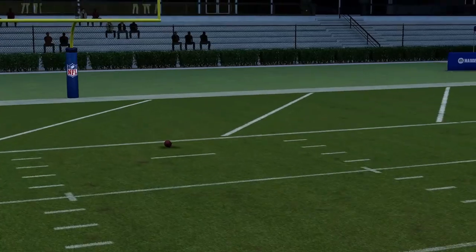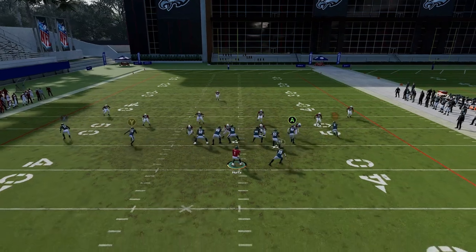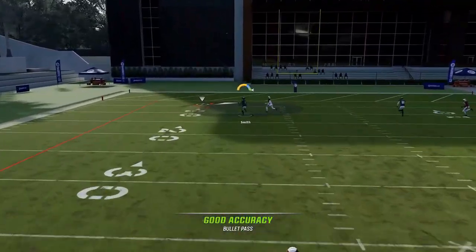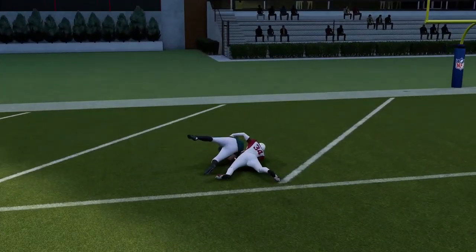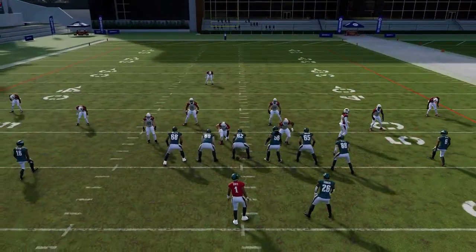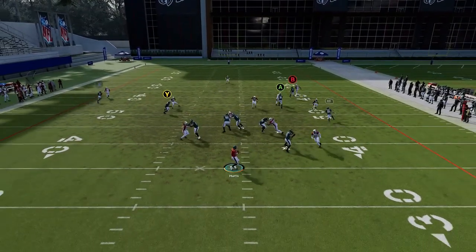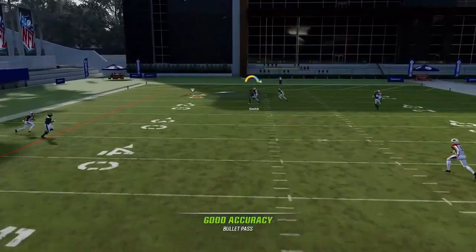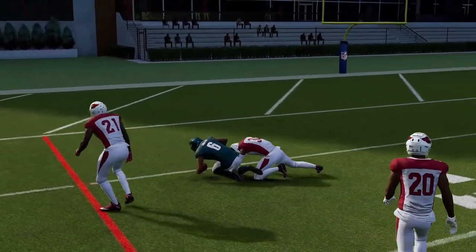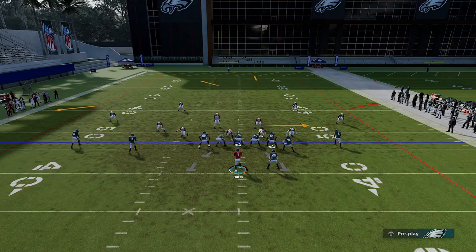Against Cover 3, same play — just streak the A route and flip the Y route. Once again it's getting past that safety for another one-play touchdown. Against Cover 1 Hole, same setup, just streak the tight end — you can really get a play against Cover 1 Man deep, and a faster guy makes it even easier. Last up, against Cover 4 Quarters, same setup only put the wire out on a 10-yard out route to make that play a little bit easier. He just gets inside the safeties — a faster receiver could be gone for a one-play touchdown.